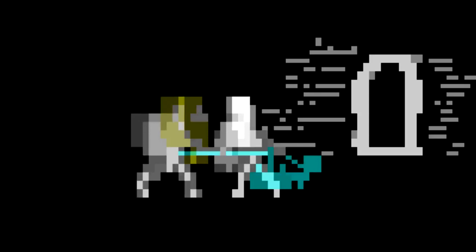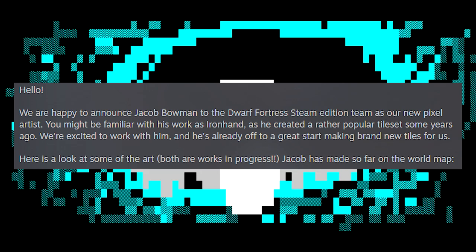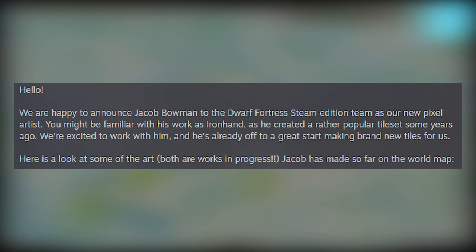First off we have a quick update from KitFox where they talk about the new artist that has joined the team, who is Jacob Bowman — the artist and pixel artist behind the tileset Iron Hand, which you may have heard of in the past. Iron Hand is a long-time fan favorite tileset, and Jacob Bowman has now joined the team as a new pixel artist and has already gotten to work on the world map tiles.